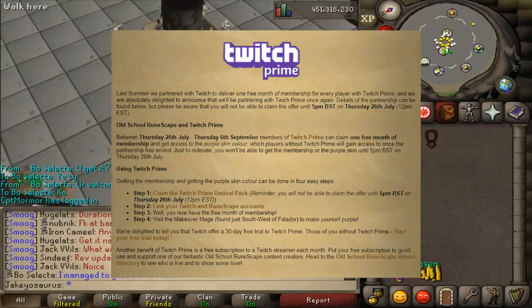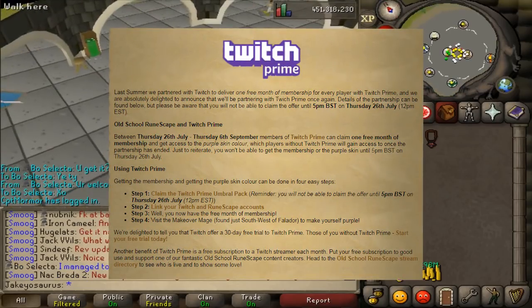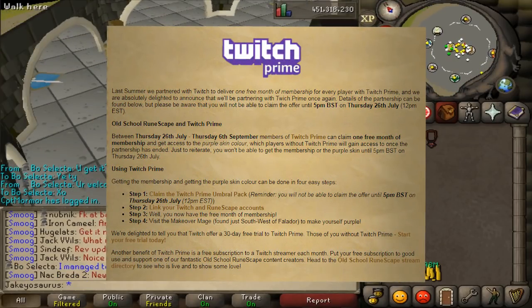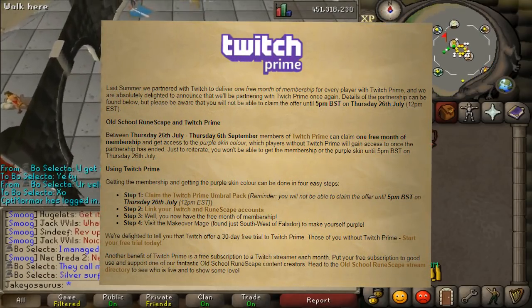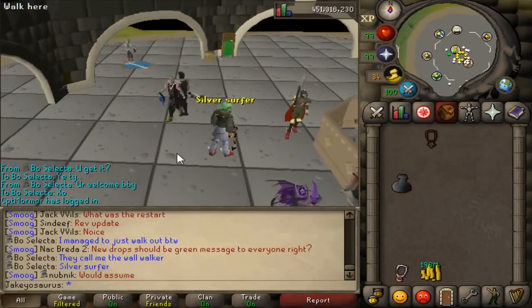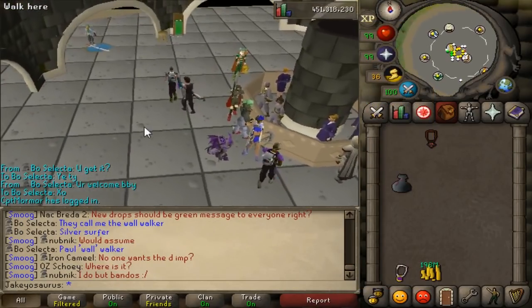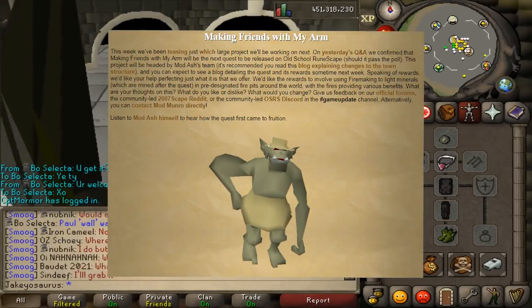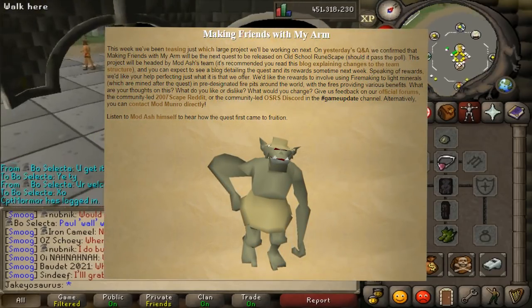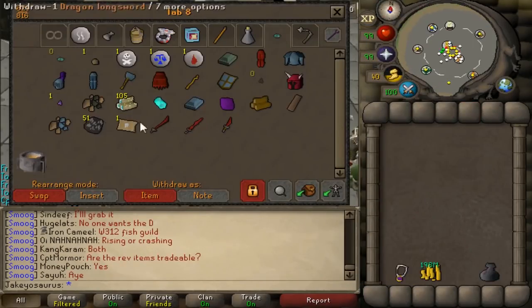If you're on Twitch and have Amazon Prime, Jagex are doing a Twitch Prime thing where if you register your RS account and link it to your Twitch account, you get 30 days free membership. They're also finally announcing the new quest that Mod Ash wanted to work on, called Making Friends With My Arm — the new troll quest. You can read about that in the news post linked in the description.